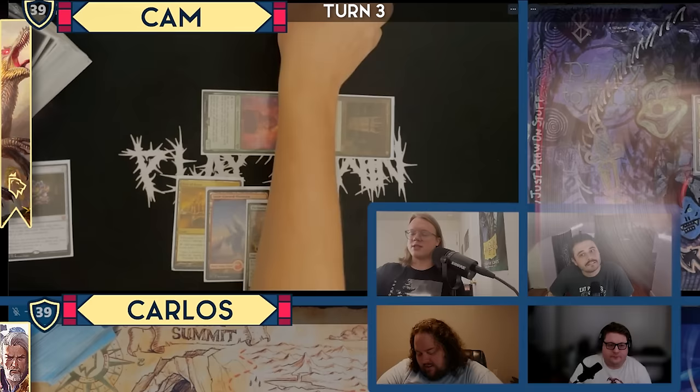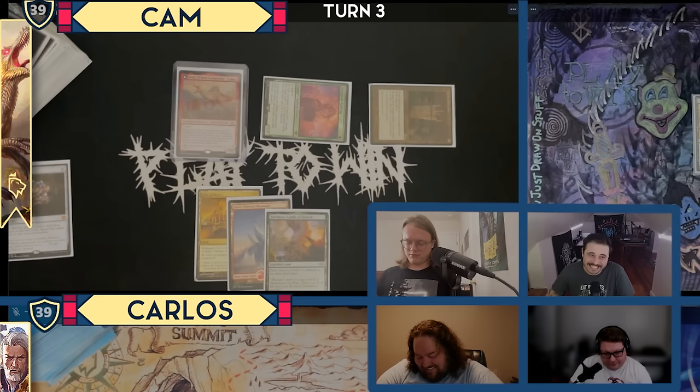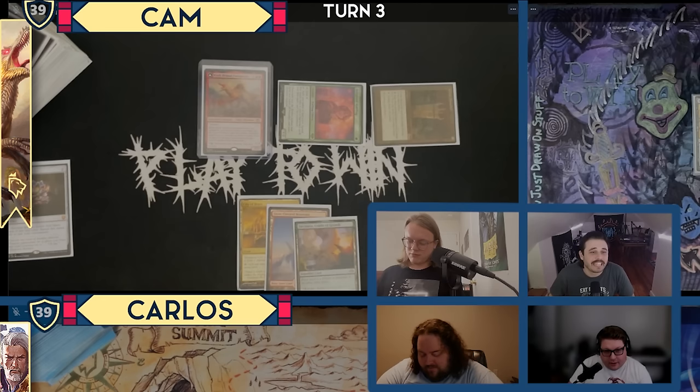I literally commented on that card and subsequently forgot about it. I can't do anything against an uncounterable Etali. And even if you kill the Delighted Halfling, the mana itself makes it uncounterable. That's really good — I got nothing.